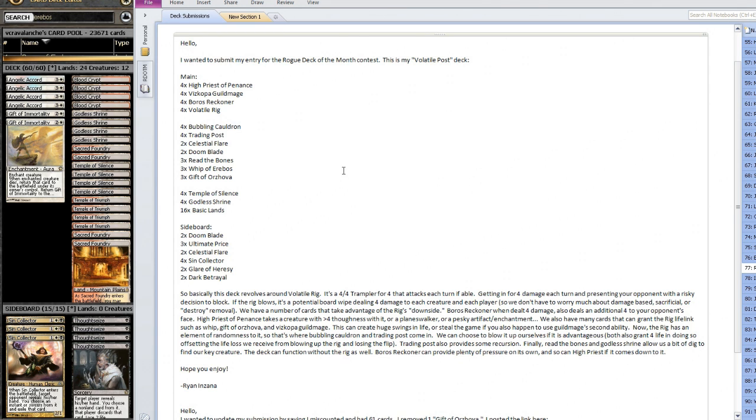So let's just go over his list, and then I'll show you the changes that I made. He has four High Priest of Penance, four Viscopa Guild Mages, four Boros Reckoners, and four Volta Rigs. I don't like the Viscopa Guild Mages — he's using them to give his guys Lifelink, but I think it's way too clunky, especially since they're going to die too easily. So I decided not to go that route. I'm only running 12 creatures: High Priest, Boros Reckoner, and Volta Rigs.